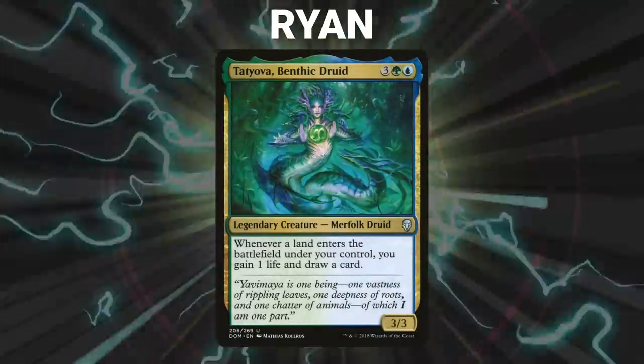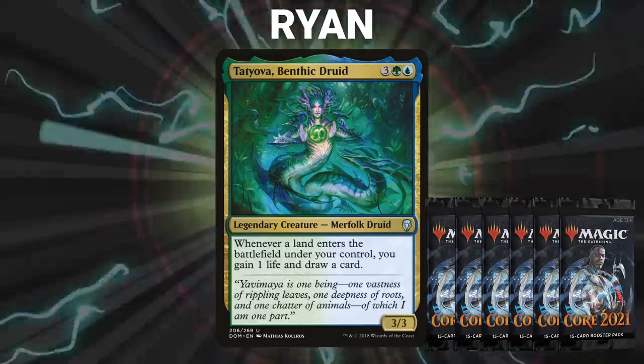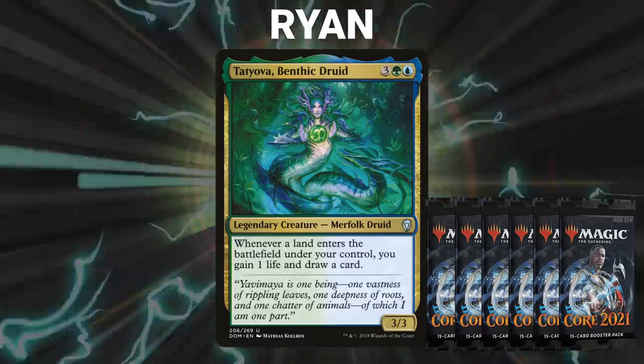After that, we have Ryan, piloting Tatiova, Benthic Druid. Ryan opened M21 as his packs for this game, and decided that five-color was a bit too clunky for his taste, so instead he switched commanders entirely and went with the synergy of Tatiova.